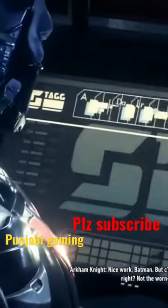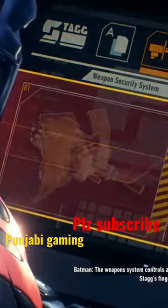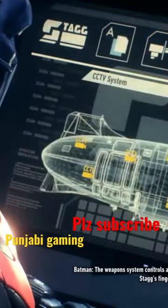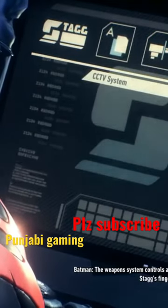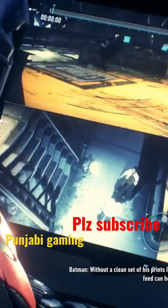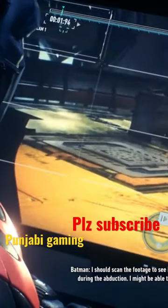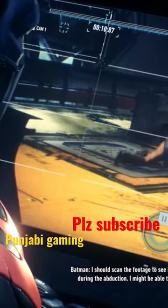Not the worn-out hero inside. The weapon system controls are locked behind a scanner keyed to Stag's fingerprints. Without a clean set of his prints, I'm locked out. Maybe the CCTV camera feed can help me. I should scan the footage to see if Stag's hands touched any surfaces during the abduction. I might be able to reconstruct the full set of prints.